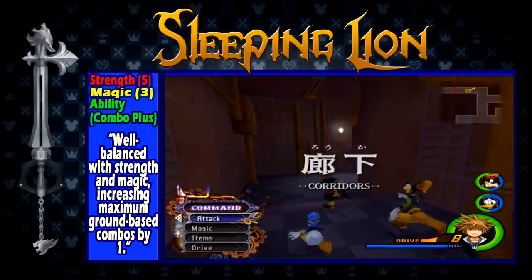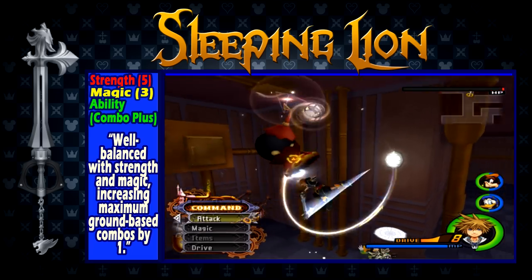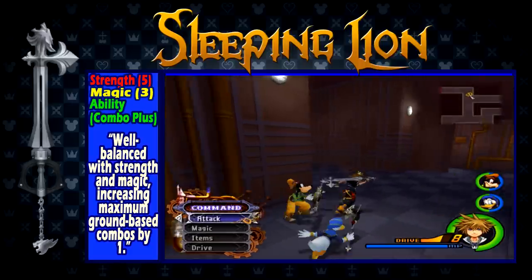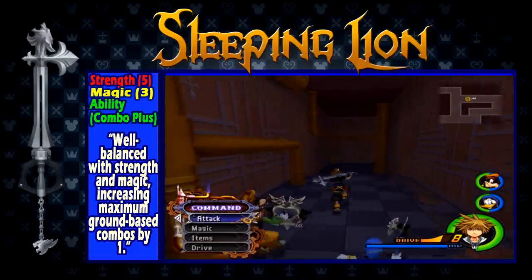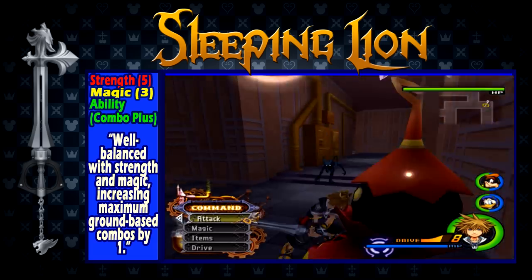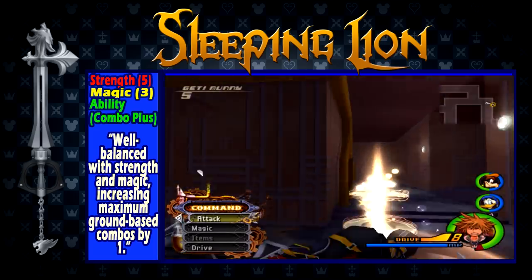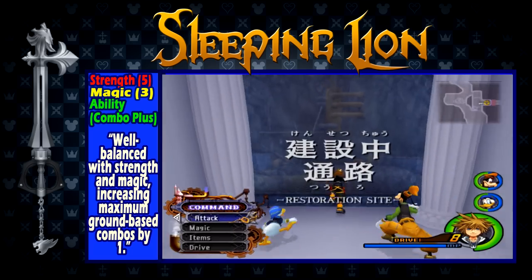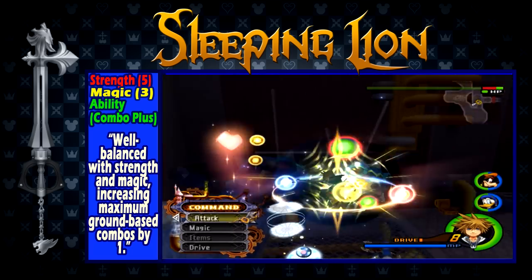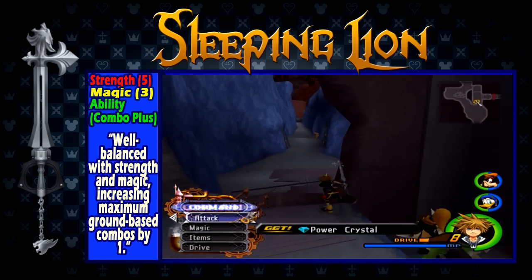Sleeping Lion is obtained upon reaching the third visit to Hollow Bastion before entering Space Paranoids for the second time. It has a strength of 5, a magic of 3, and the ability Combo Plus, which increases the number of hits on ground combos by 1. Sleeping Lion is an excellent keyblade — it has great reach, powerful and balanced stats, and a free Combo Plus, allowing you to unequip one of your current Combo Plus abilities to free up AP, or add another one if you really like long combos. However, that can also be this keyblade's weak point. Stay away from it if you want to get to your finishers faster. But if you only use one Combo Plus most of the time, this keyblade is great for fighting normal enemies.